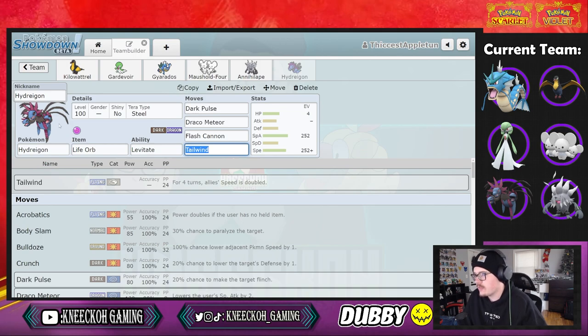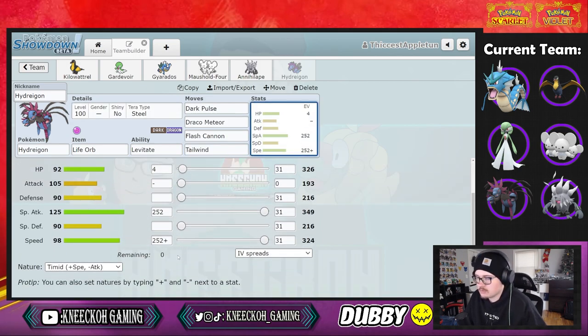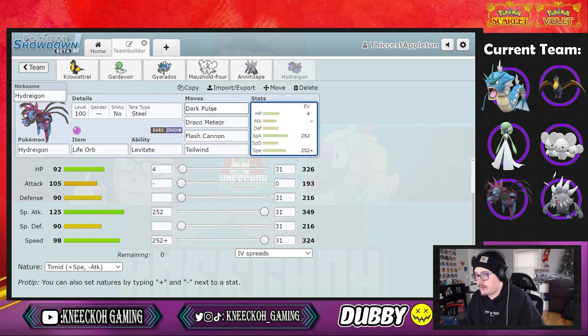Finally we have Hydreigon — life orb, levitate, dark pulse, draco meteor, flash cannon, and tailwind with a steel tera type. Running 4 HP, 252 special attack, and 252 speed with timid nature. It works really well with Maushold as another tailwind setter and you can get follow me up — very powerful right now in the current metagame.